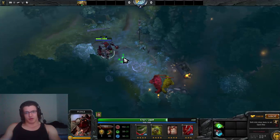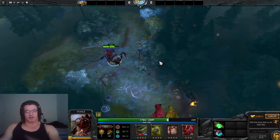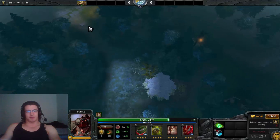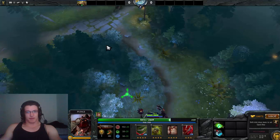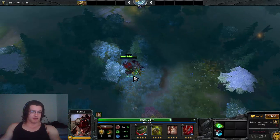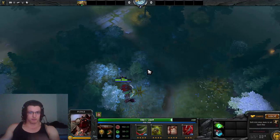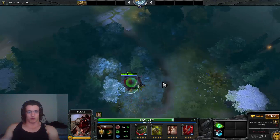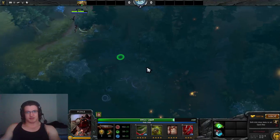When people play Pudge they always think that once they start Dismembering something they can never stop it. But you always can stop Dismember. For example, if there's a Skeleton King and a CM — you hook the CM, kill her, and get out before Wraith King can reach you. But if you accidentally hooked Wraith King, just run away. Always know when to back out.